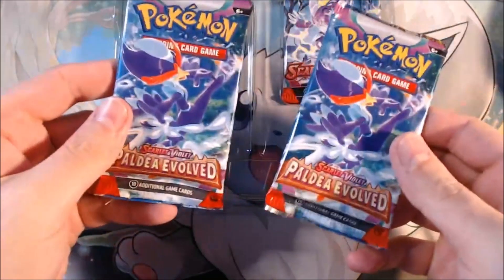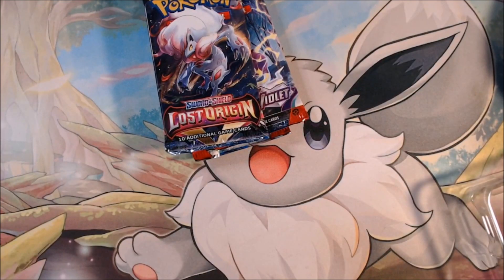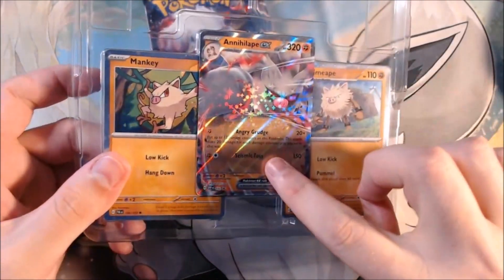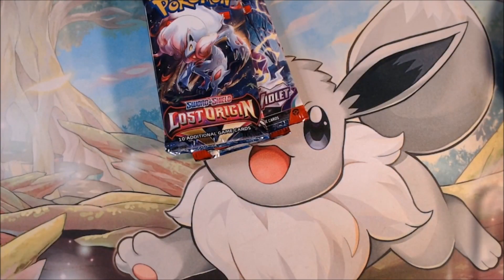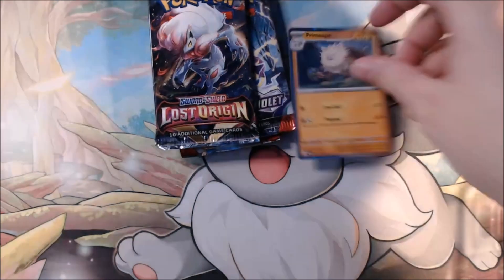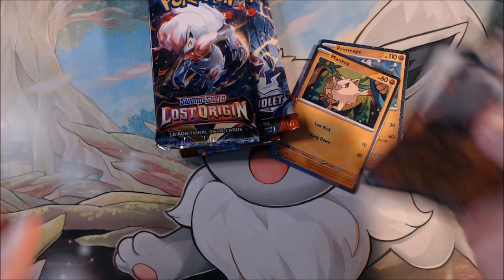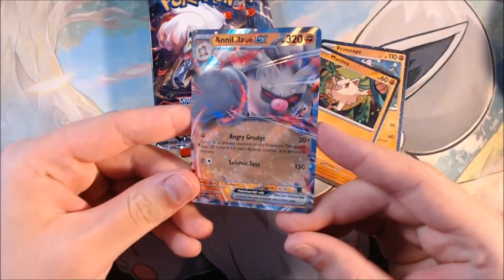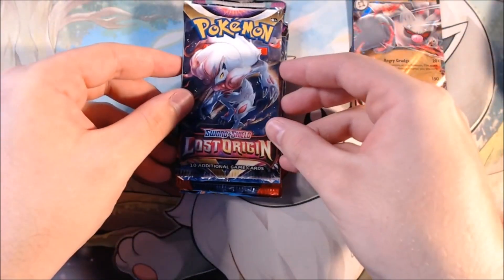Inside we got Paldea Evolved, Scarlet and Violet, and Lost Origins. I still need the Palkia from Lost Origins, so it'll be interesting to see whether I can pull that today. Look at these — I love Annihilape mostly because of his Pokédex entry: he's so angry he died. There's the code card for anyone that plays the TCG. Annihilape is also really good in the games, especially with Rage Fist.